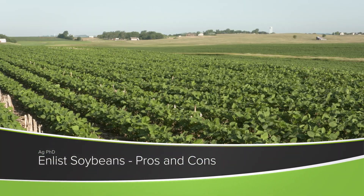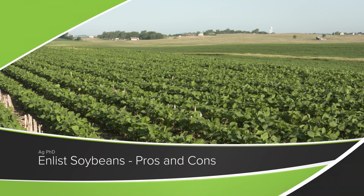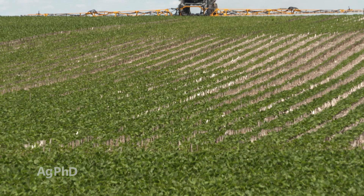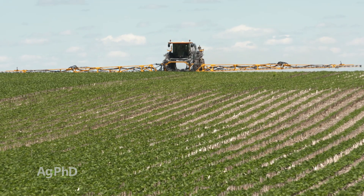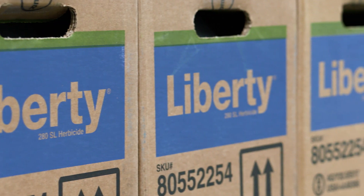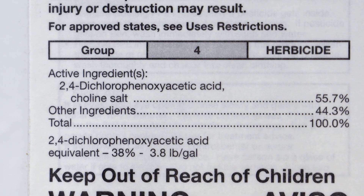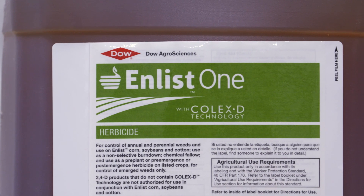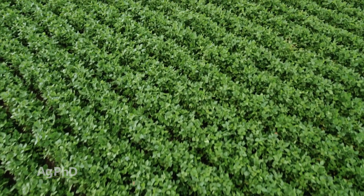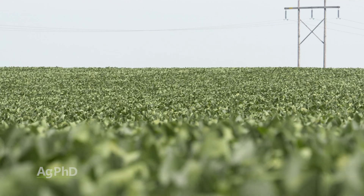At the beginning of the show today I said for Enlist soybeans we talk about the successes and the failures, and you may be wondering what those failures are. Let me first explain what Enlist is. It is a newer technology that allows a farmer to spray glyphosate, glufosinate — which would be Liberty — and then also the new 2,4-D, called Enlist One. We're super excited about this particular trait because it's actually been planted on our farm for about six years now. We love the yields, there's a lot of potential with this, but we want to make sure you know the downsides before you go planting a bunch of Enlist soybeans on your farm.